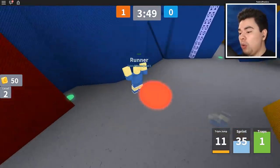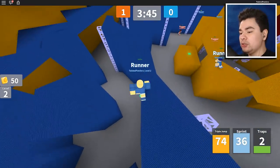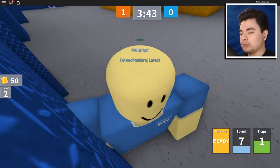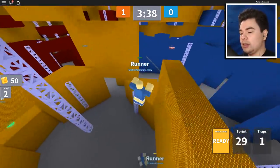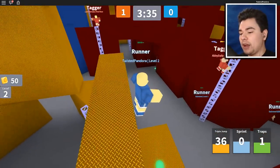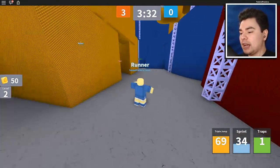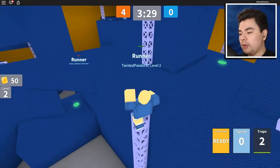Whoa, what the heck was that? That was cool. I don't know what I did but all these buttons do something in particular and it's honestly pretty awesome. We're locked out now — that's not great. So what do we got to do? We're supposed to tag other people, right? Oh no, we're running away from these guys. The red team are the taggers and the blue team are the ones supposed to be running away.